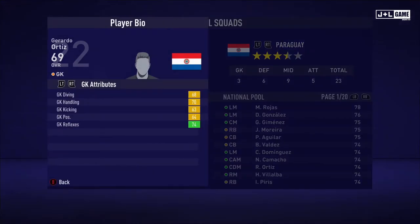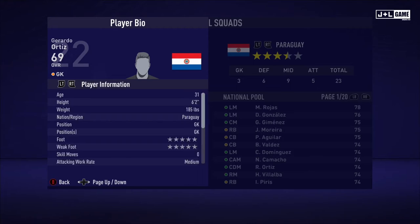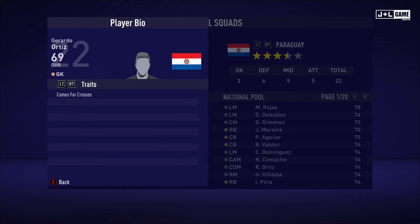Next up, GK attributes looking decent here, mostly in the yellow with one green. Physical attributes slightly above average. Mental attributes looking pretty standard. And his skill attributes looking standard as well. Here is his player information and one trait.